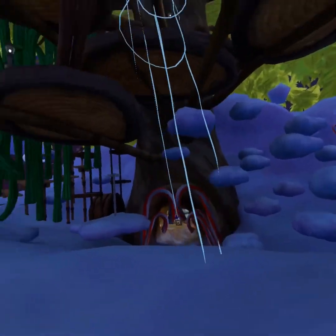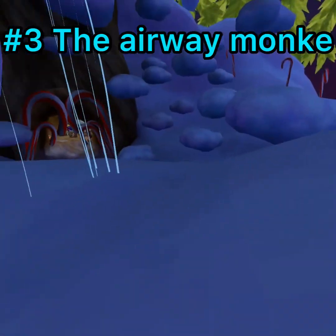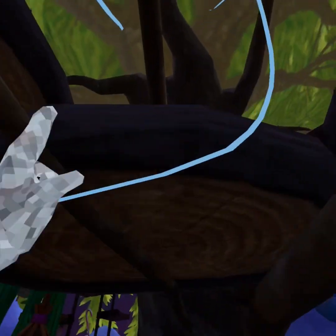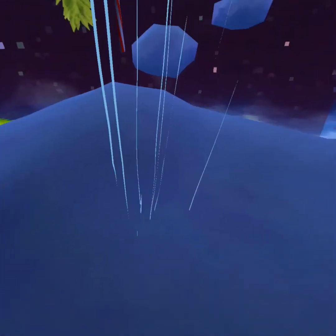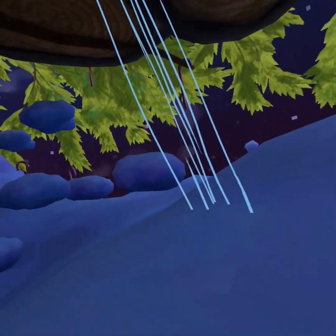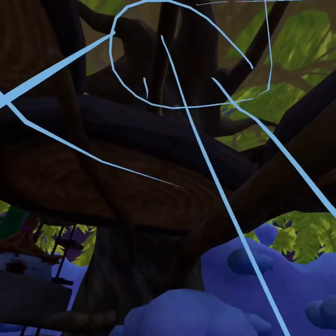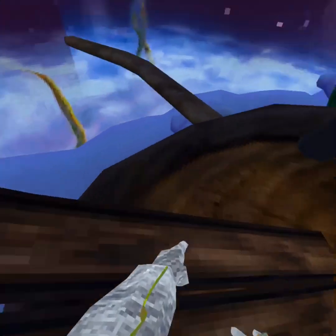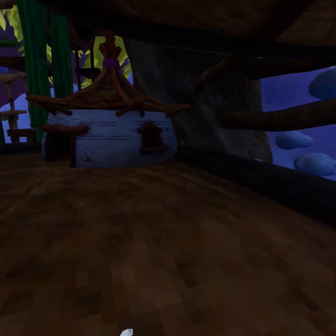We're here at number three. I call this one the Airway Monkey because it uses the airways. You just normally jump up — you have to get this one right because you don't want to hit the bottom part. You want to hit up high just like this, then hit back so you land right here.